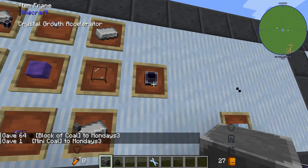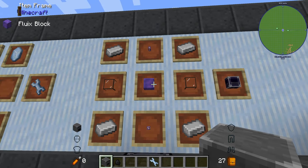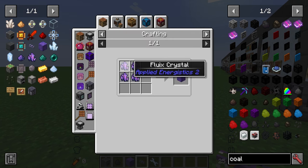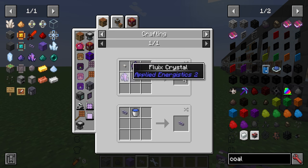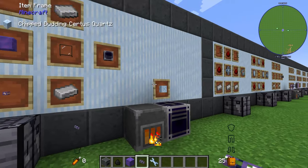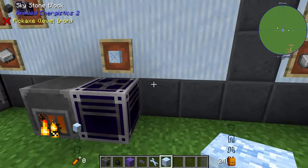The crystal growth accelerator is made using two pieces of quartz glass, four iron ingots, two Fluix ME glass cables, and a Fluix block. To make the Fluix block, use four Fluix crystals. For the Fluix glass cable, use two Fluix crystals with a quartz fiber, and a quartz fiber is made with regular glass and Certus Quartz dust. You want to build this because waiting for clusters to grow naturally takes a very long time.